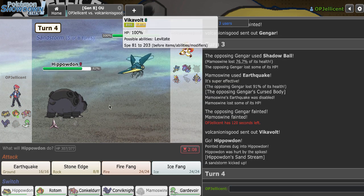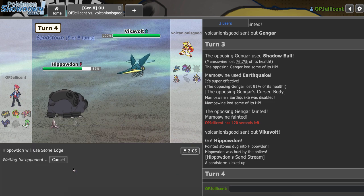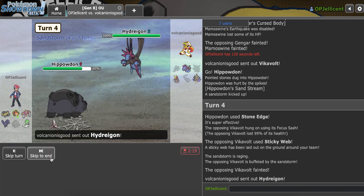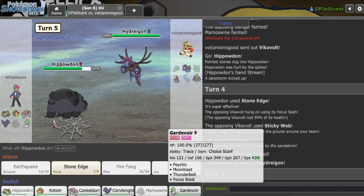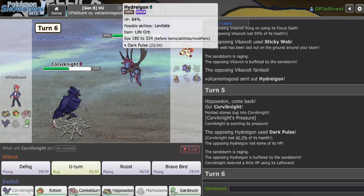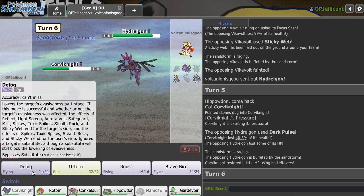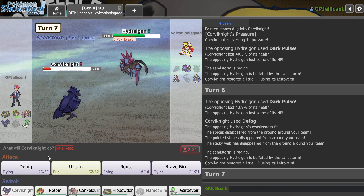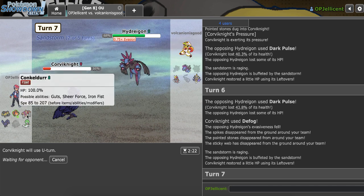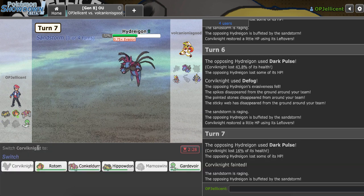Vikavolt comes out. I don't know how fast it is, but if I outspeed and get Stone Edge off I might OHKO it. I am faster — it's Sash but it's going to die to Sand. Now he brings out Hydreigon. I think I can go hard Gardevoir, but I'll get 2HKO'd. The other play is Corviknight — let's do Corviknight. He goes for Dark Pulse. This probably has a Fire move, but if it doesn't and I get the Defog off, I basically win. I got the Defog off. He went for the flinch with Dark Pulse, but now I can U-Turn. That was a risky play because he could have gotten Defiant, but Conkeldurr Mach Punch can still check it, and I can take a Sucker Punch anytime.